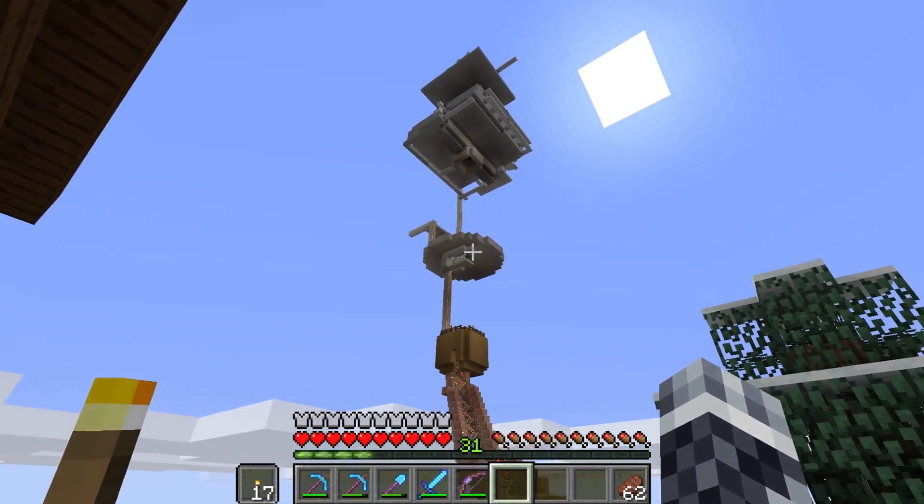And then off in the distance we have one of my girlfriend's projects — she put in this nice lighthouse. It originally had a revolving redstone lamp design, but the circuit, combined with the very large number of lights it was powering, started lagging our server. So now they're just all permanently on.